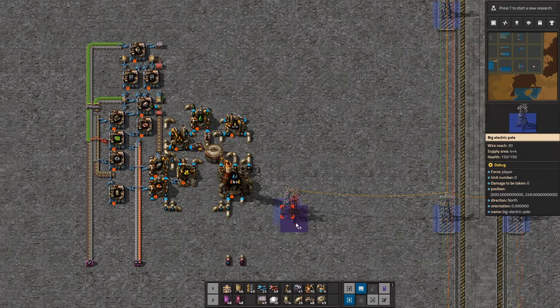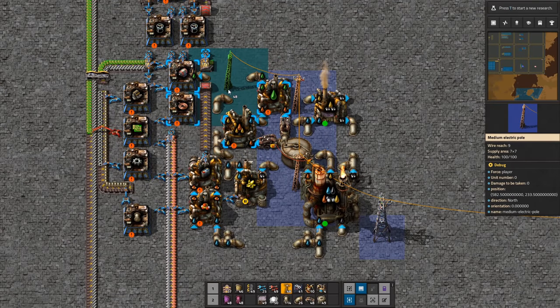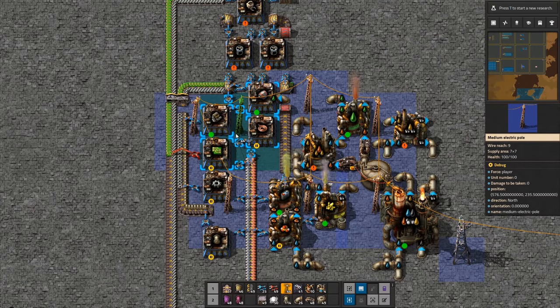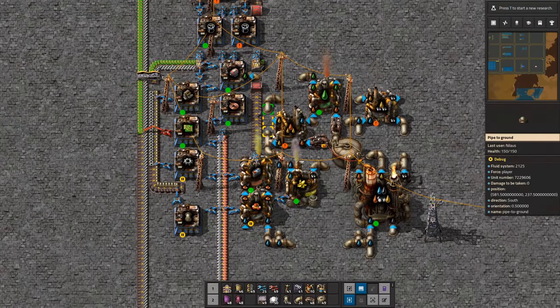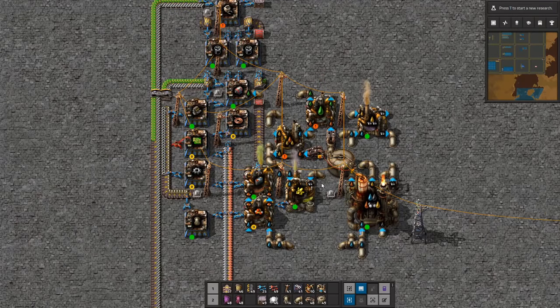We're going to get power in from out here. I want to try to make it somewhat symmetrical but I just have to accept it won't be. Adding substations to cover everything — that looks good. Get up here... now everything is powered. Let's throw in a few lights in good locations — there, and there, and up there. Now we have lights.